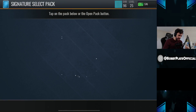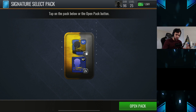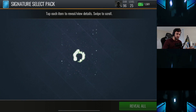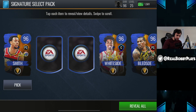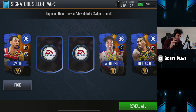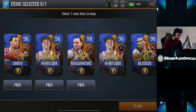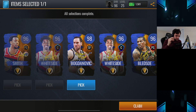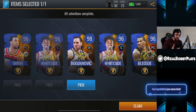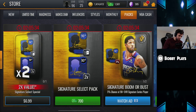The signature select pack — that's the one I wanted to open. We get to choose from a bunch of 96s and above, and we're also guaranteed two 90-and-aboves for signature cards. I believe our two guaranteed 90-pluses ended up being 96s — and we got a 98 Bogdanovich as well! We're only guaranteed 92 and above, and I actually got two 96s. 700 NBA cash for all of that is a pretty dang good deal.